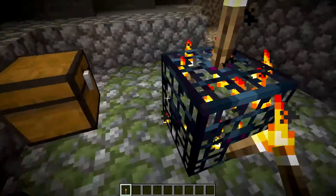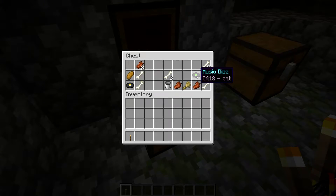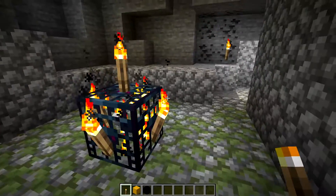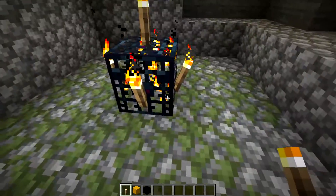Once you find the spawner, just light it up on every side to make sure nothing spawns, and you can actually loot the chests. There's nothing in either of these but it's still a pretty good amount of loot. What you want to do next is expand this room so there are four blocks on each side.